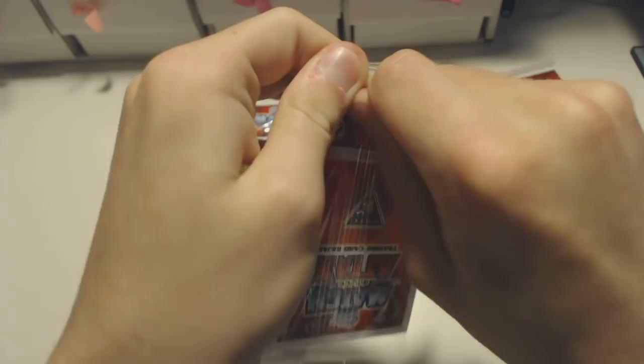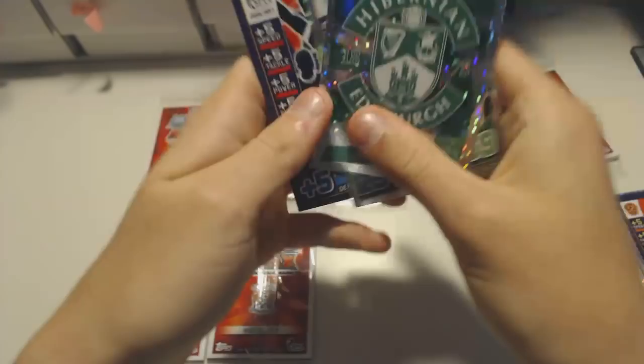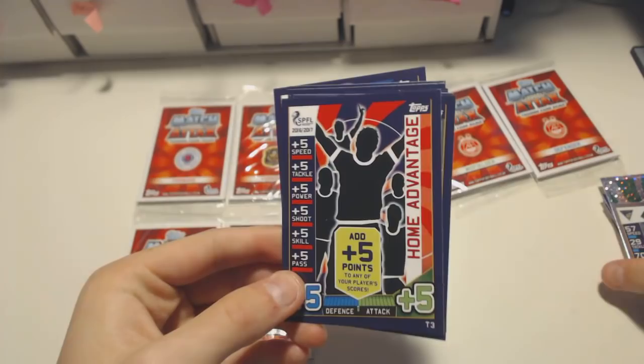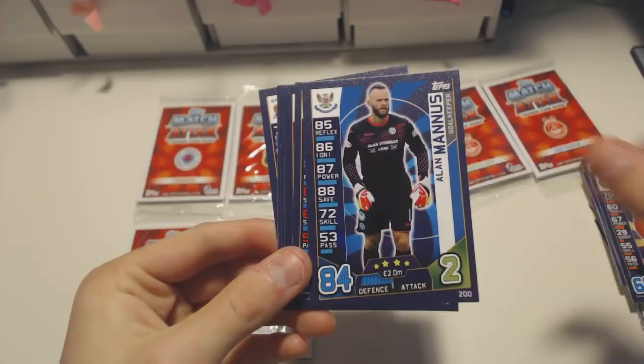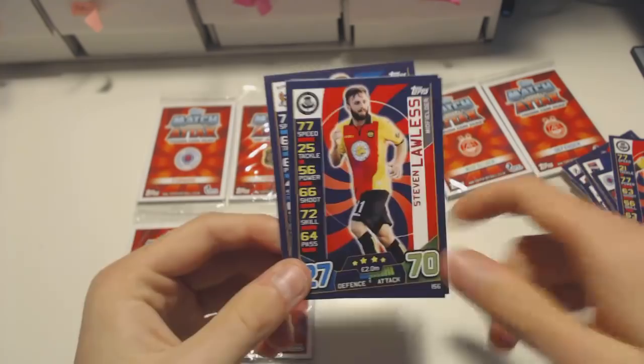Let's crack this one open and see what's inside. We've got the Hibernian badge - shiny badge. And we've got the star player Michael Moffat, which is a really nice card. I just really like the Scottish Match Attacks design. We've got the home advantage tactic card. We've got these base player cards which is quite nice because you can complete your base collection. Oh, we've got Matthias Pogba - I swear it was a defender. And nevertheless we've got Lawless, Samson and Cobian which is not bad at all.